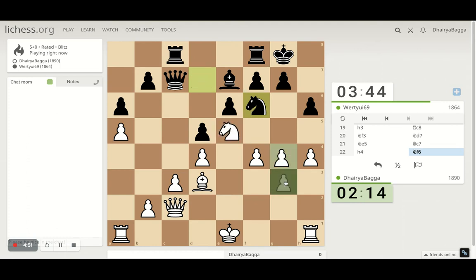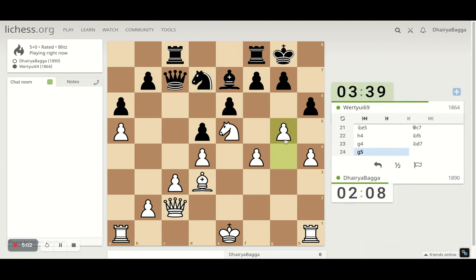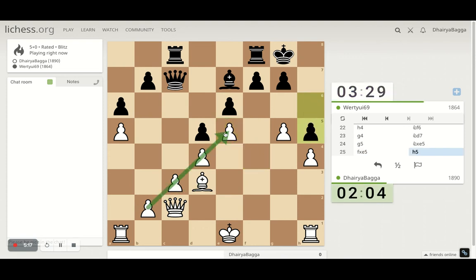I can still play pawn forward and he cannot take — this goes back again. I can still push it. I want to take some exchange here. Okay, he finally decides to take — I'll take as well, closing this pawn chain. Beautiful pawn chain if you see, which will be hard to break. He advances there.